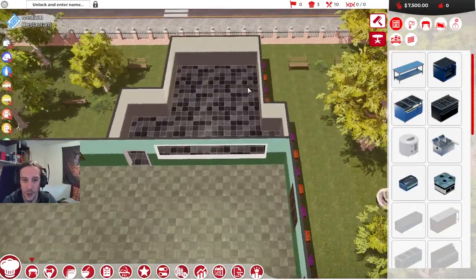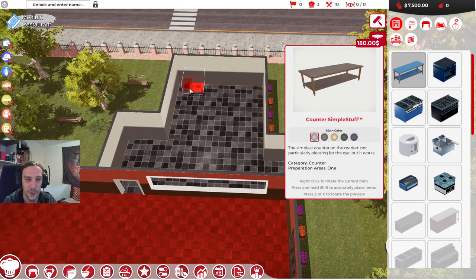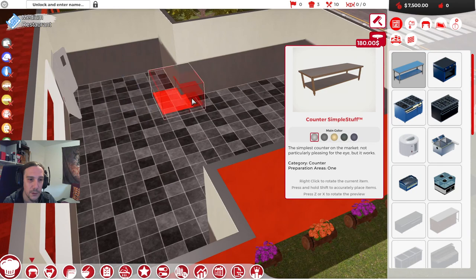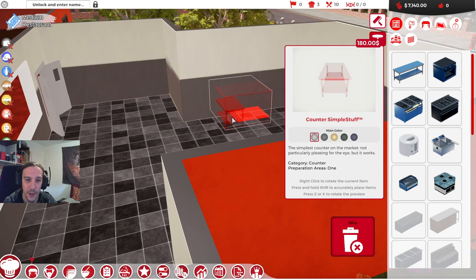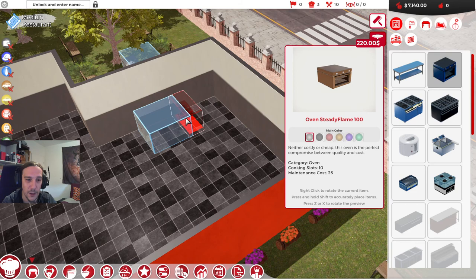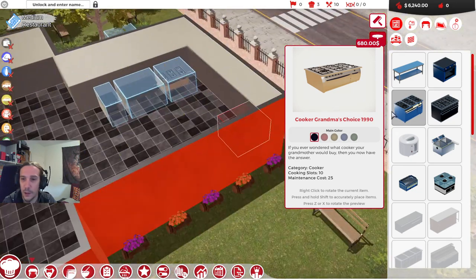Let's get started with the furnishings, beginning with the kitchen. A counter is for preparation — we won't be able to do anything without that. Right-click to rotate things. I want to have the counter somewhere here. The green square is showing the area of usage. I definitely want an oven — without an oven you can't do dishes that require one. I'm going to go for the oven with 10 cooking slots.